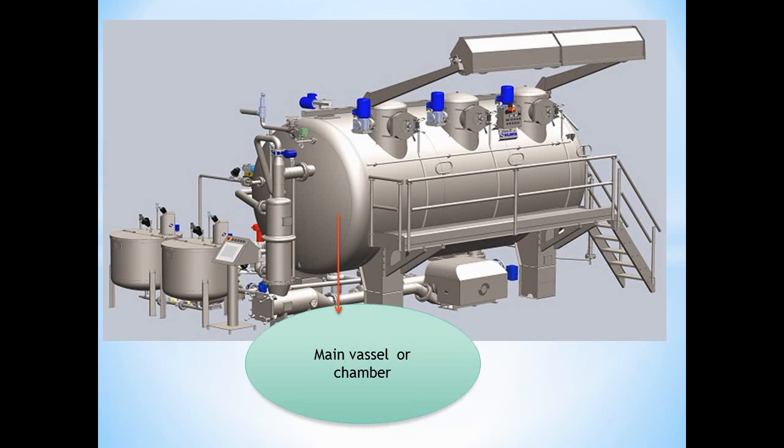Main vessel and chamber, or main body, is the main element of the knit-dyeing machine. The main body is the primary component. The tank will be completed within the process after the material is loaded. The capacitor and nozzle are also part of the main tank assembly.